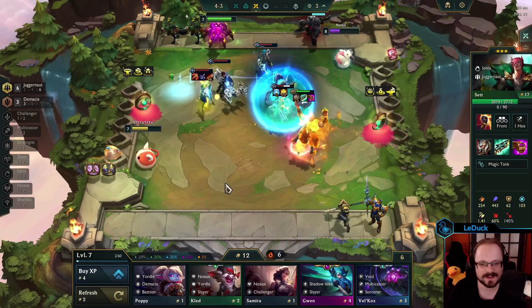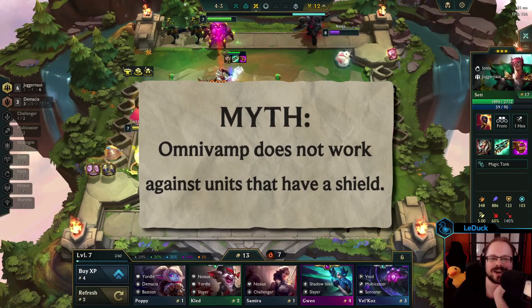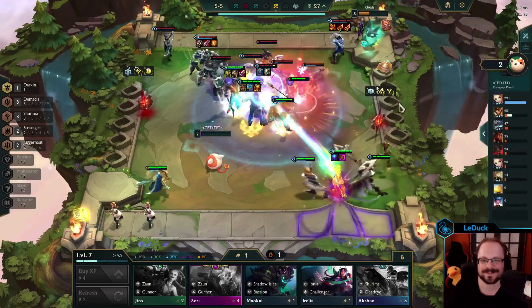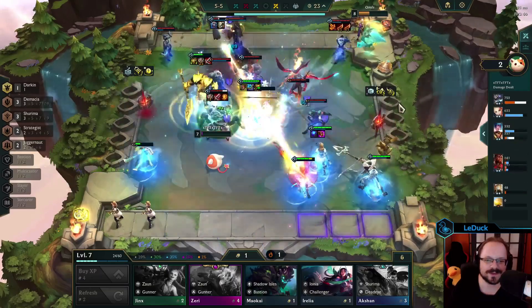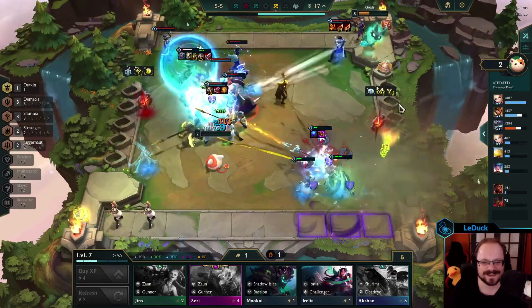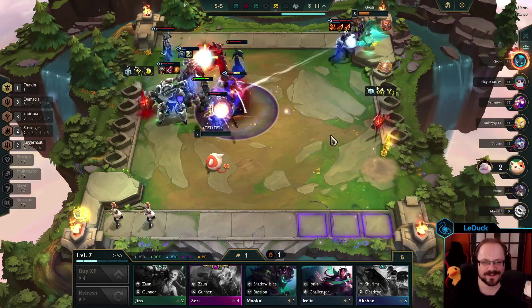For our first myth I want to tackle a rumor that has been going around for more than a few sets already. The myth states Omnivamp does not work against units that have a shield. As you might know, the damage statistics in TFT can be somewhat misleading. Damage against shields is not shown, which was very noticeable during the Locket Bastion meta because your carry would sometimes end the fight with zero damage dealt. Some players also believe that if you damage a unit that currently has a shield, the unit won't receive any healing from it.